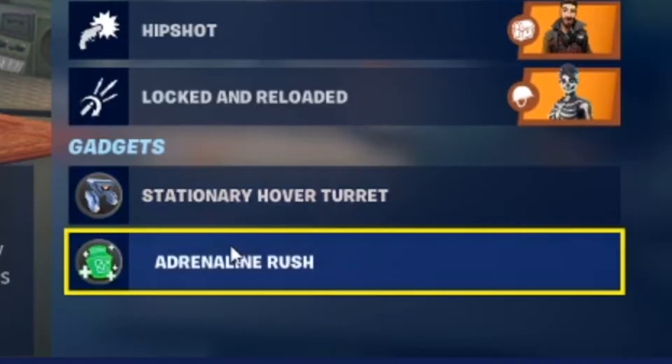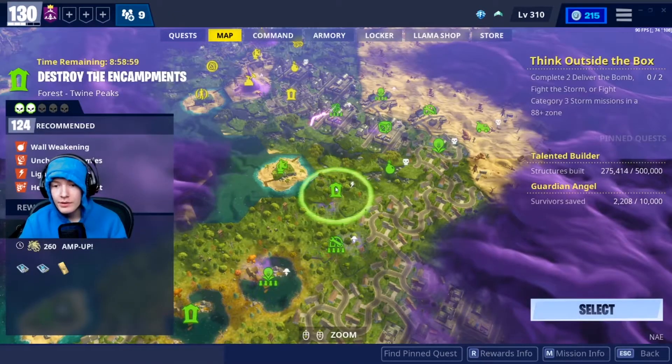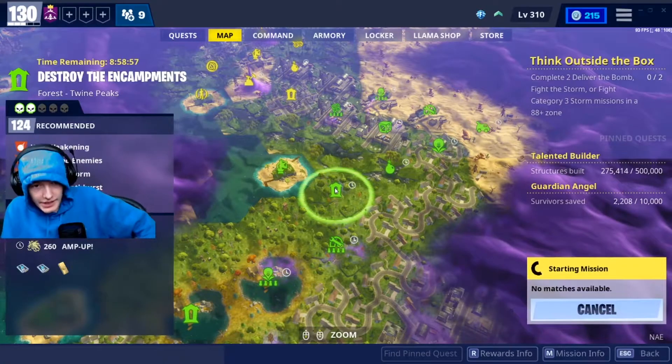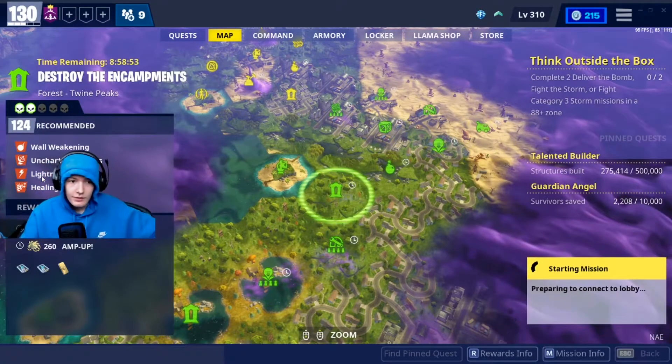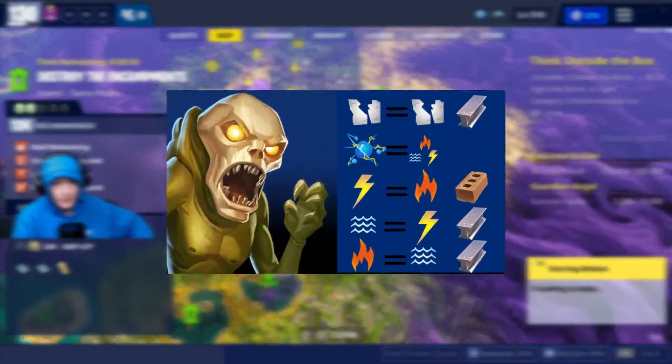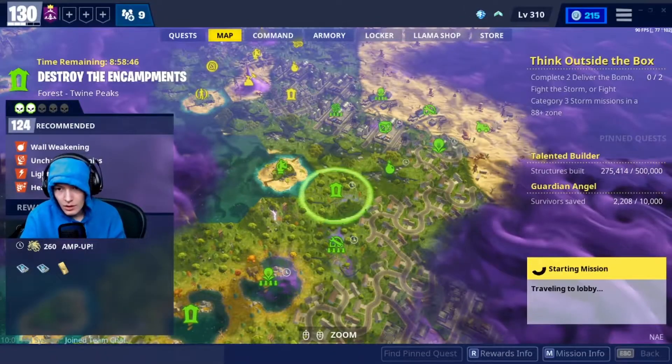Then Locked and Reloaded: after reloading, it will increase my weapon damage by 15% for 5 seconds. Of course, I have stationary hover turrets and adrenaline rush. So let's jump right into the gameplay of this mission. I'm going to jump into this 124 story-of-the-storm encampment mission. It is a lightning storm, but I have this as energy so it should work. If you want to know all about the elements, the link for that video will be down in the description — my element guide will explain all the elements and what they do.